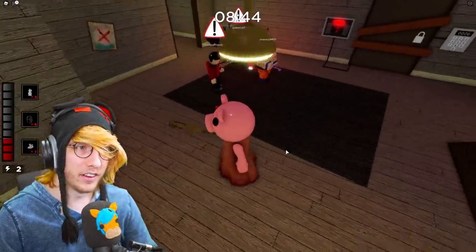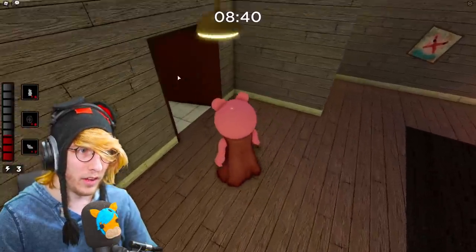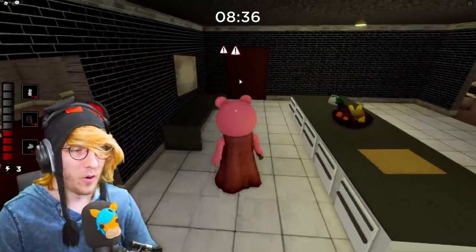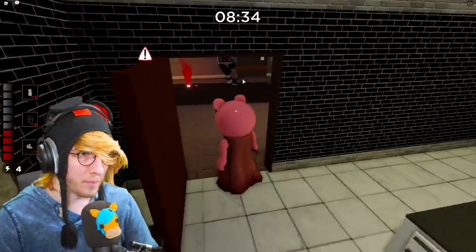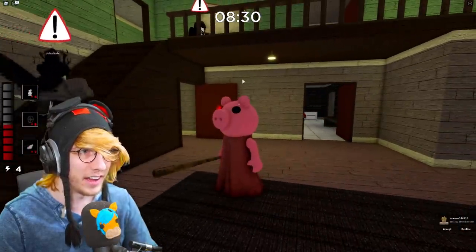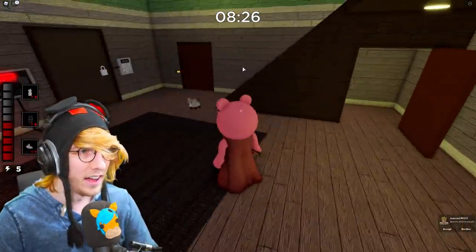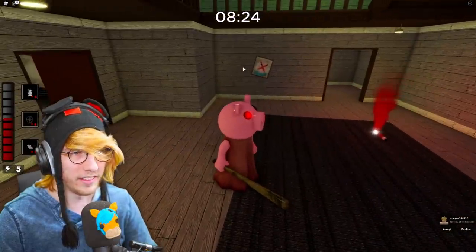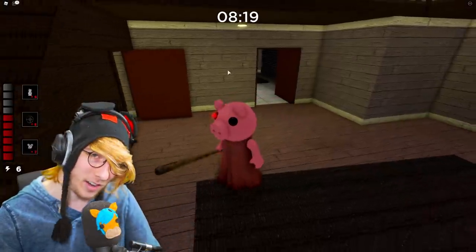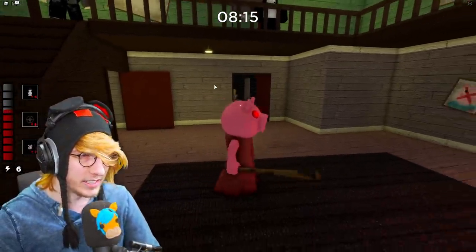The mouse runs around to all the players on the map and they get a little notification above their head. If they're in a different room, I'll be able to see them. You can see him going up the stairs, back down, chasing this guy — and now it's going around the whole map. It doesn't hurt or harm the players at all; it just reveals their location. Very, very cool — I like this trap a lot.